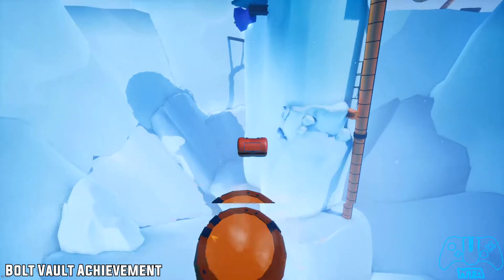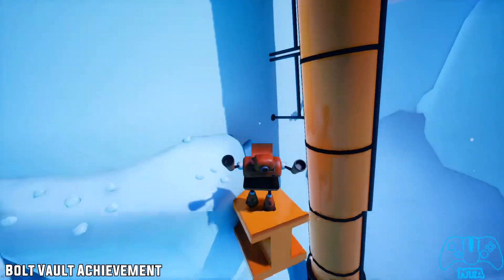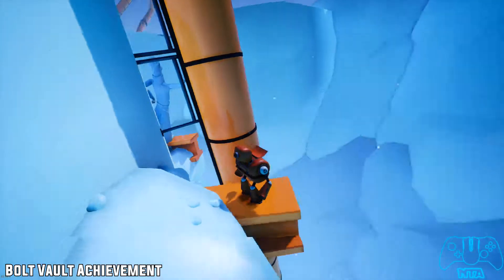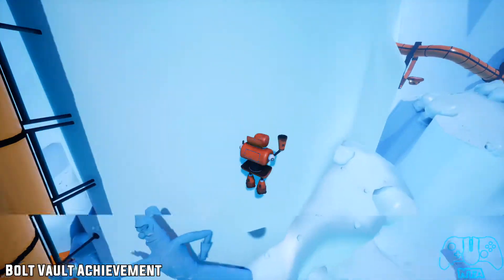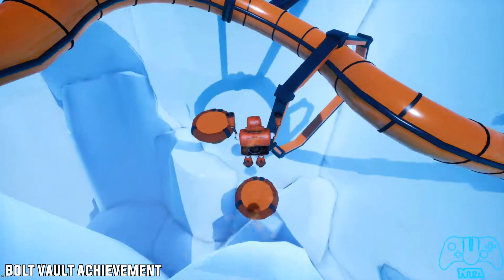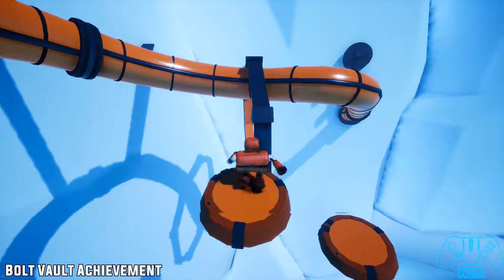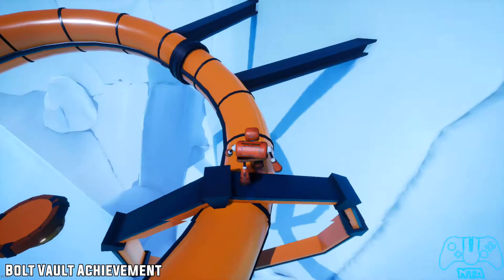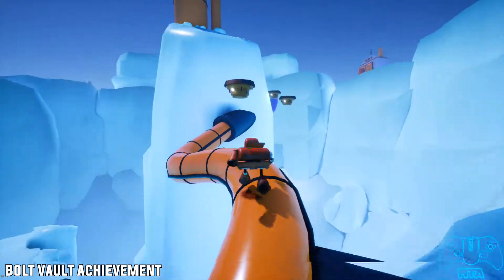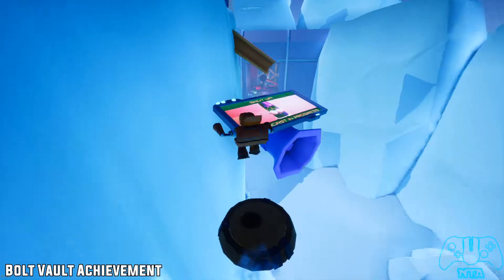For this part we need to do a run jump over to this last platform on the right side. On the cliff side you have to do a roll, then jump over — launch yourself over to this edge. Now you want to go around the outside and just keep going around. Once you reach the very top you will find the finish line, and that will pretty much give you the Bolt Vault achievement.